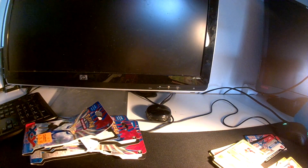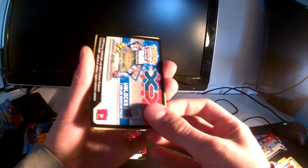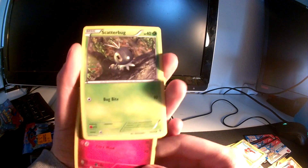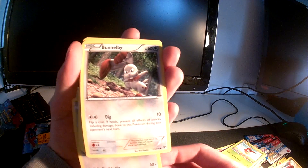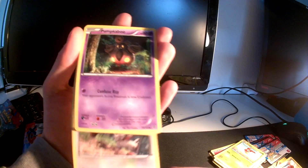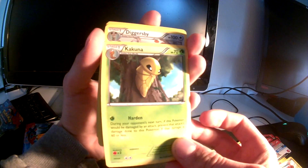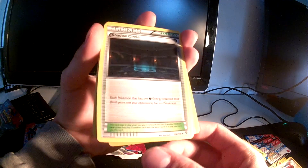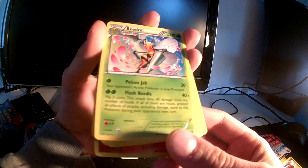Then we'll open this — second to last, hopefully we can get something good. We have a Swirlix, Scatterbug, Dedenne, Flabébé — I actually like this one, it kind of looks 3D, I like the card. A Pumpkaboo, a Kakuna, a Diggersby, and a Shadow Circle hollow is Spritzee. The rare is an old school Beedrill.